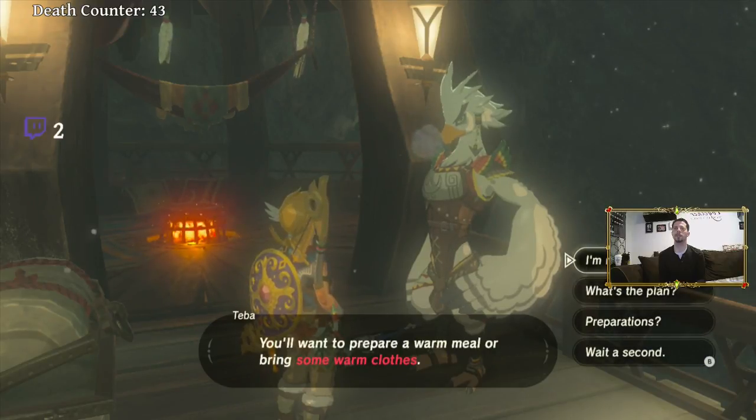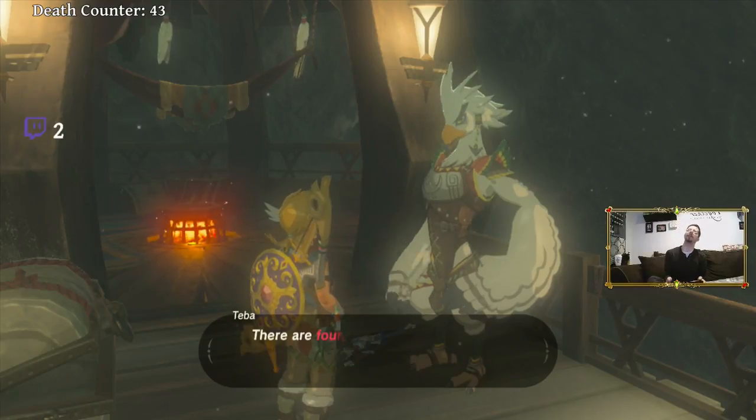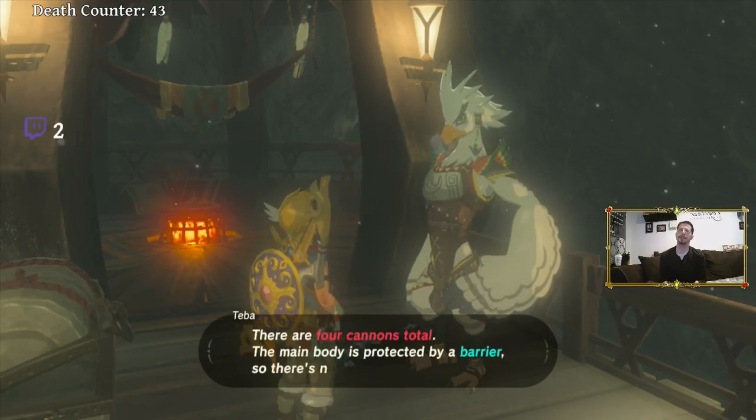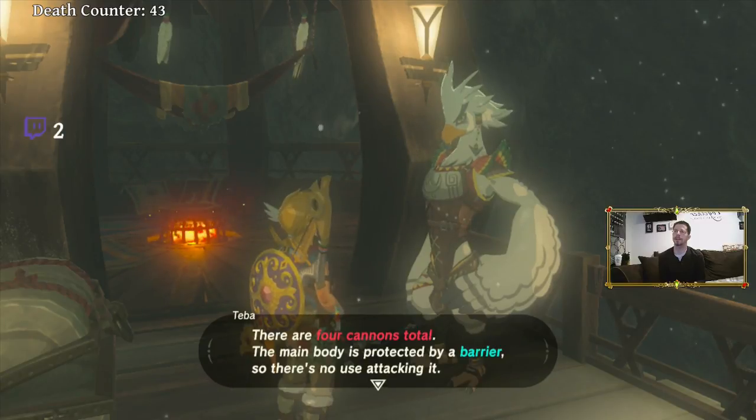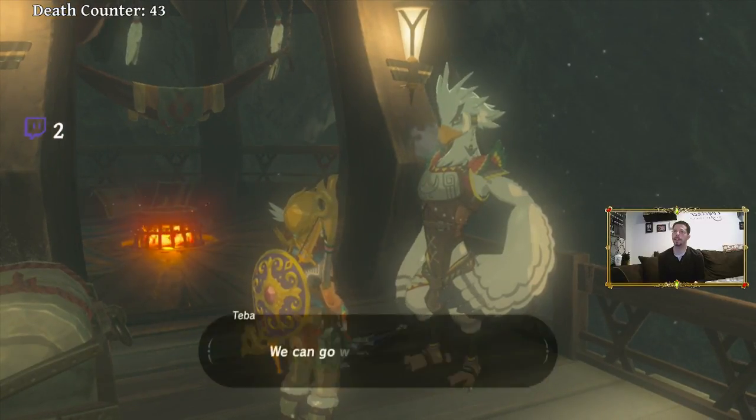Alright, I got warm clothes. What's the plan? I'll draw Medoh's fire — that'll be your chance to destroy its cannons. Okay. Four cannons total. The main body is protected, so I just gotta take out all four cannons. Okay, cool.